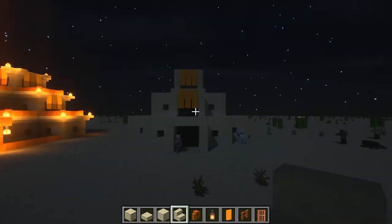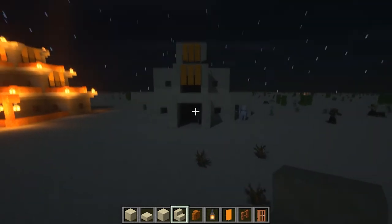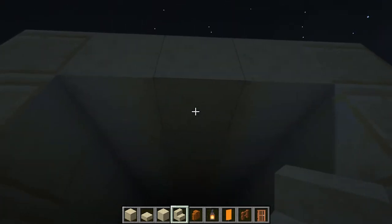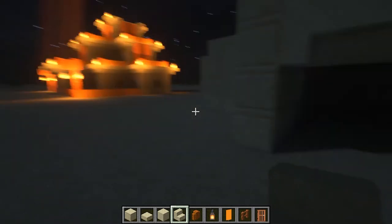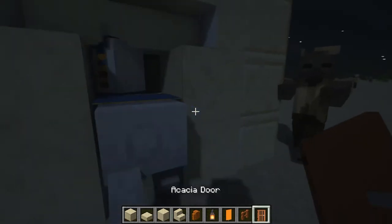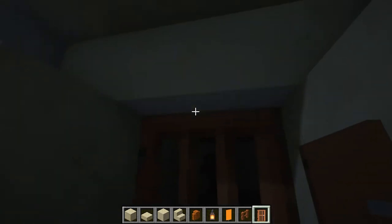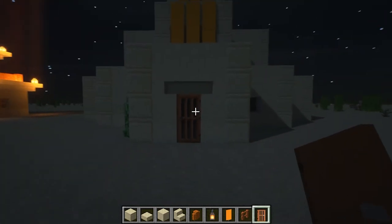Now we've got our doorways done, we're going to do the bottom door, which is quite different to the rest. It's going to be a physical door — completely filled in so nothing can go through it unless you open the door. Take your smooth sandstone stairs, place one here, one here to create that angle, and another one there. Then take your smooth sandstone and fill it in there, and take your acacia door and place it on the inside so it doesn't look too weird against the stairs. You can place it on the other side — it's personal preference.